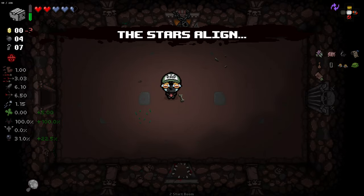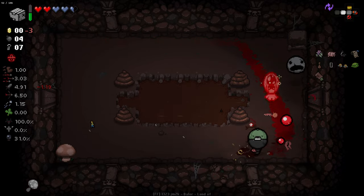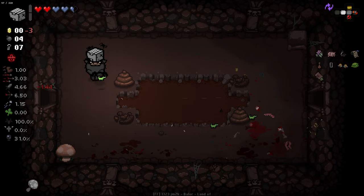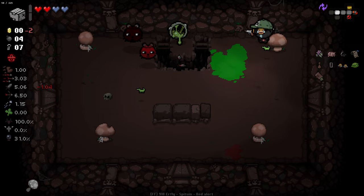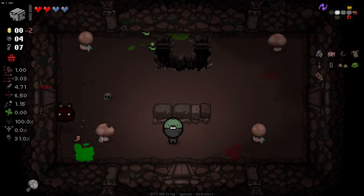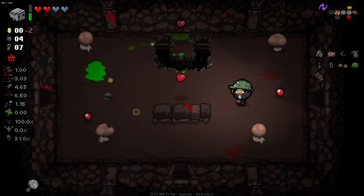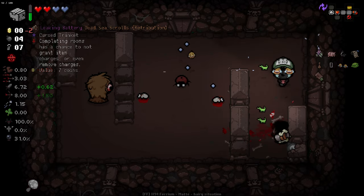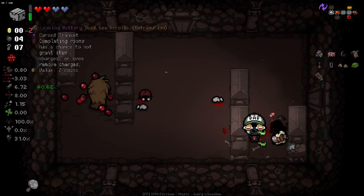A planetarium! We skipped our item room last floor, so we gained some planetarium chance — I like that. The random knockback is lovely. We're still in debt at the minute, unfortunately. Do we have any shots from Emerging Glasses that can give us coins? I don't actually know that. Completing a room has a chance of not granting item charges or even removing charges — that's fine. The spider box is nice but not a hard requirement; our damage is actually pretty decent with Emerging Glasses.